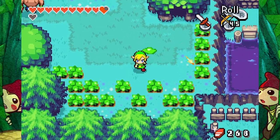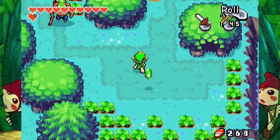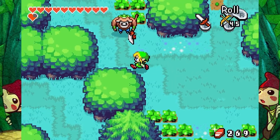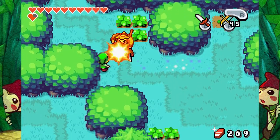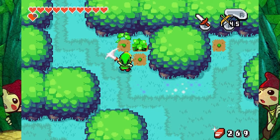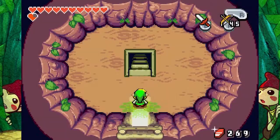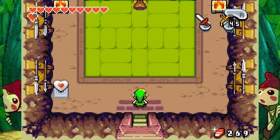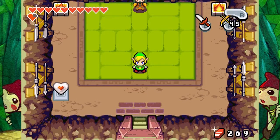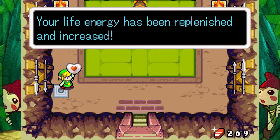Wow, that guy didn't even care. Normally those guys will start running at you if you attack them. That guy just did not give a fuck. Hello there. Get a stone piece. So now let's see what's inside here — gotta be something good, right? Oh, it's a Training Dojo! But I got myself a piece of heart. I got a new heart container.